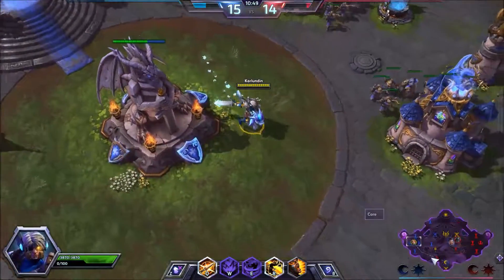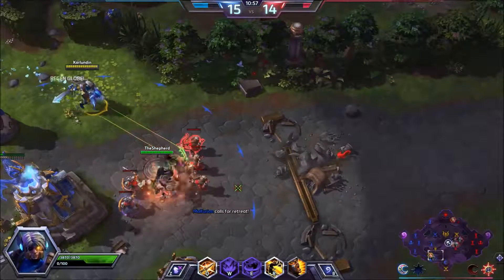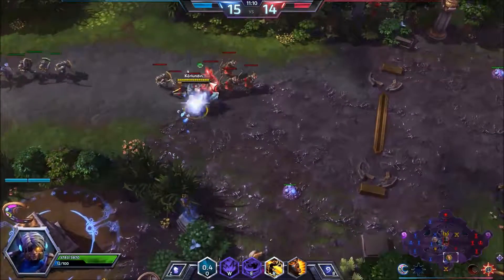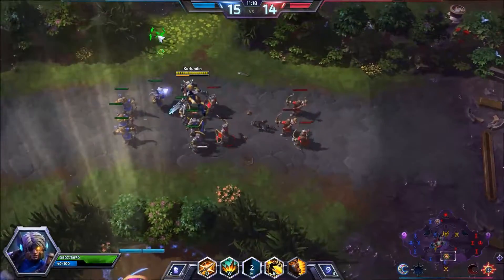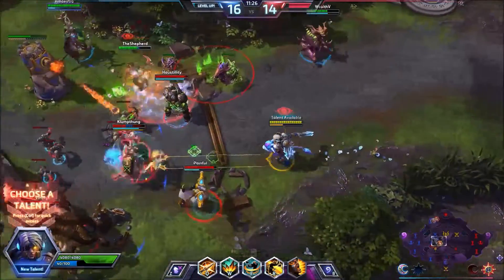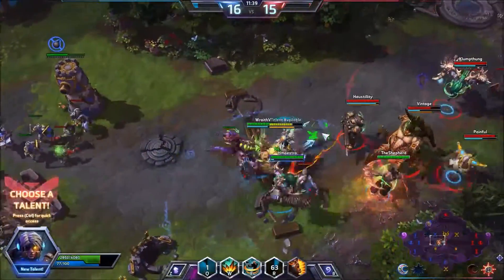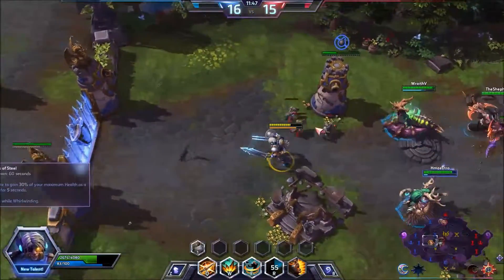We just want to make sure we don't give this bottom shrine away. I'm gonna mount up here. The whole team is up here engaged, and I'm their tank, so I need to initiate for them. We need to walk back here. We got our next level — we're going to go with Nerves of Steel to give ourselves more defense. We are rooted so we want to be careful, and we need to get out of here.